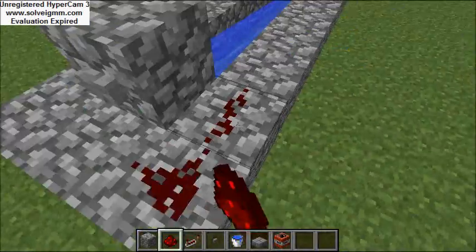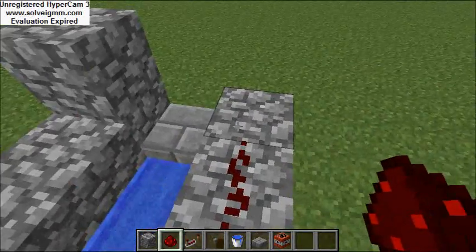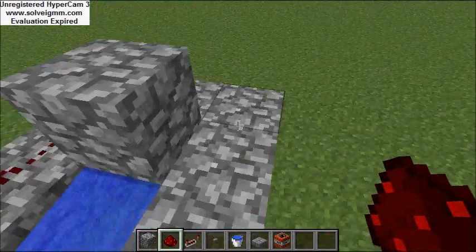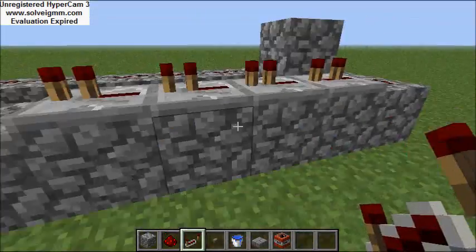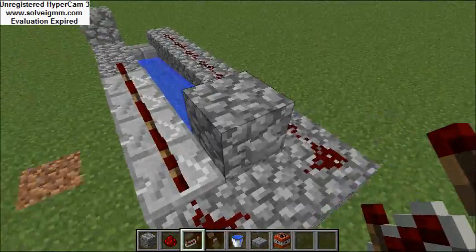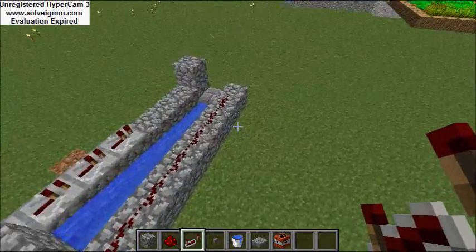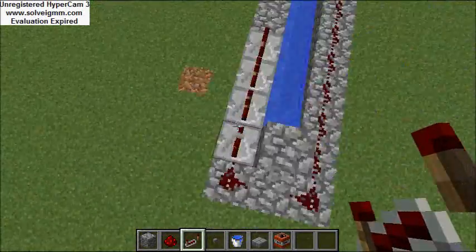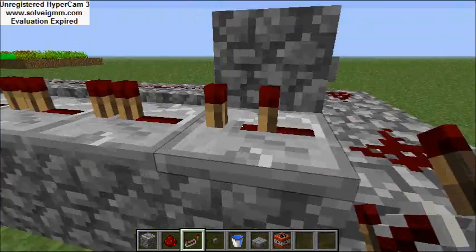With your redstone, you bring it on one side all the way down except for the last brick, and then on the other side you put one after the button. Then you want four redstone repeaters after that — on one side all the way down but one, and on the other side one after the button, then four redstone repeaters.